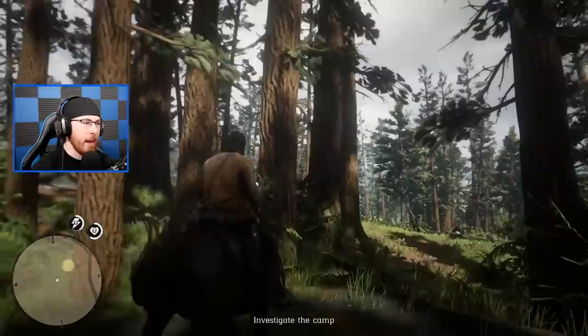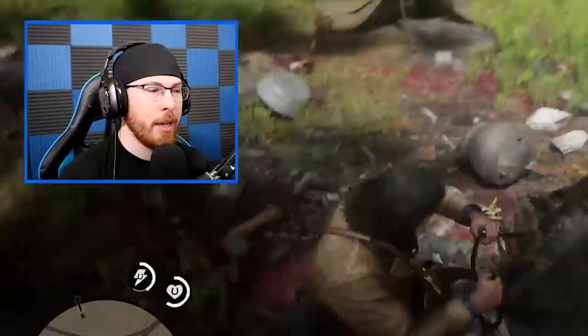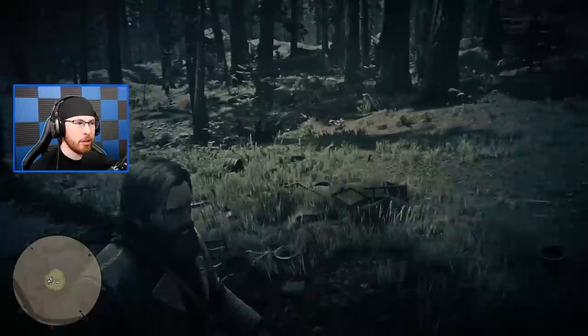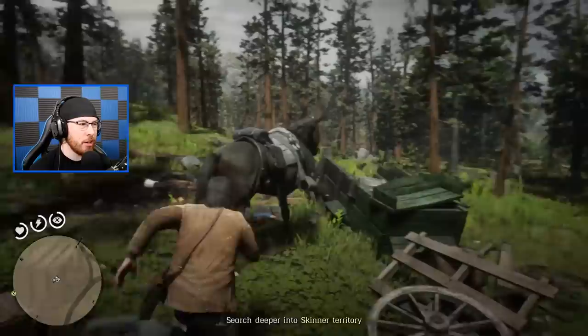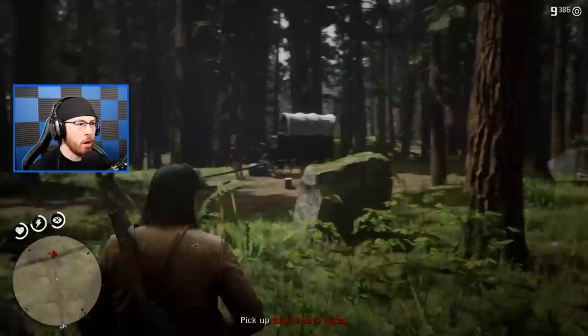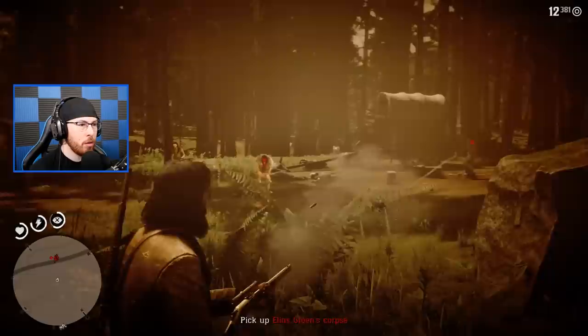We've returned to a new load to see what happens if we return him dead and what the changes will be. Now we know where everything's at so we'll be able to easily do everything - investigate the camp real quick, run to the gunshots, and kill everybody. I think I gotta search this chest because last time when I searched the chest the gunshots started. There are some footprints over here though.